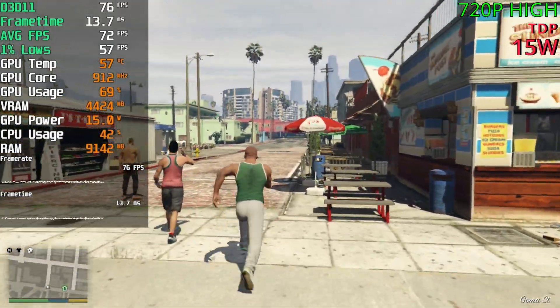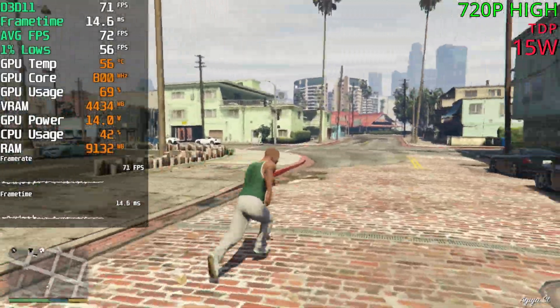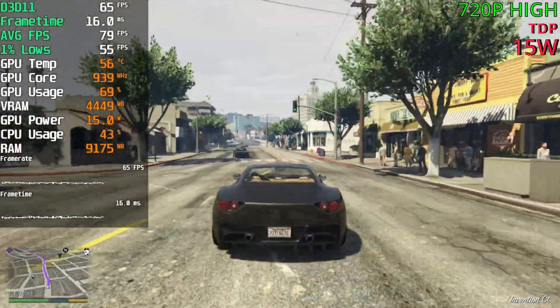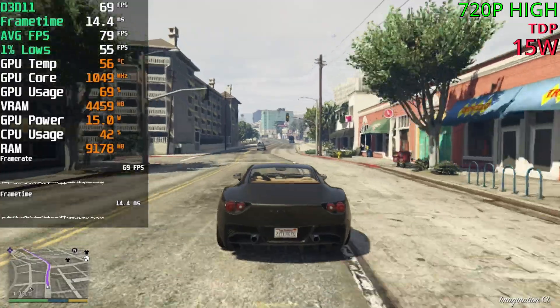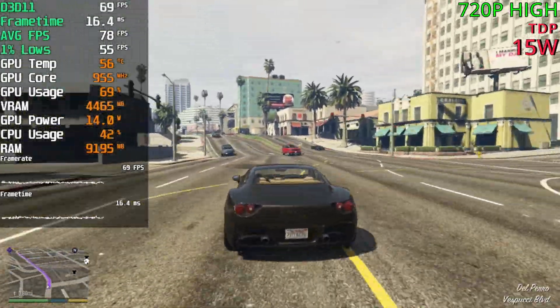And we are doing amazing, sitting at 70 FPS near the beach. Let's go find a car. And again, for the graphics — amazing, it is very sharp. It looks fantastic on the built-in screen. So this is also a great option if you are playing on the go.